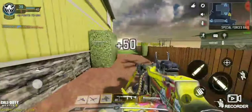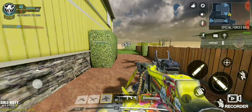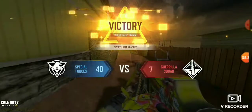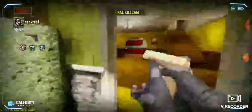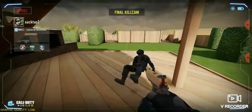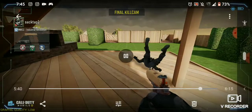I use the Magic Boost skin. The class is Foregrip, Quick Draw, Fast Mag, Agile, Toughness, and Ghost. That's what we covered today and I'll see you guys tomorrow.